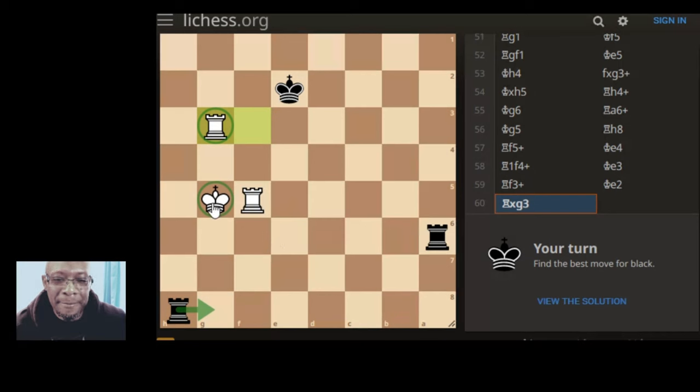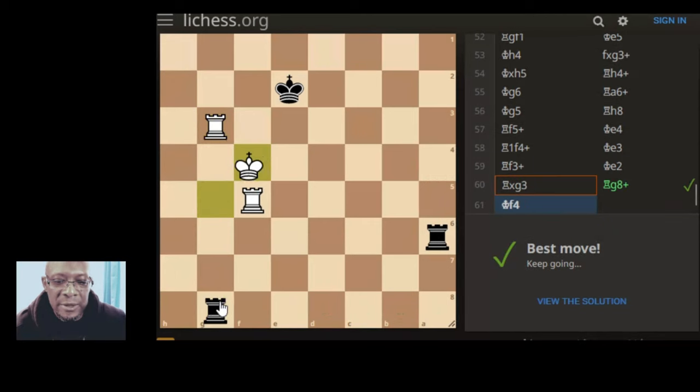We attack the king, king has to go back to defend the rook. If he goes here our rook can come here and that would be the mate thing. If he goes here we can go here with a check, so he has to move - he's going to lose the rook either way. Seems pretty simple, let's go with that.